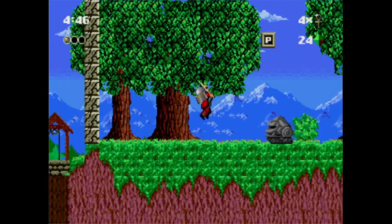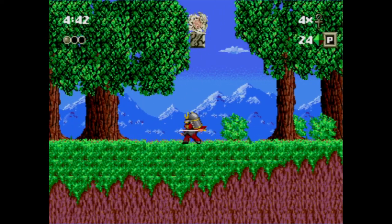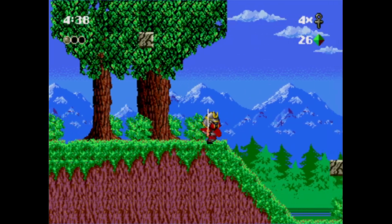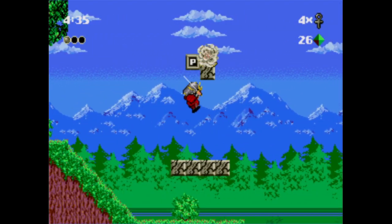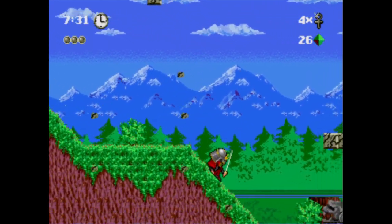You have to hold down to duck — or hold down to teleport. If you lose all your health as a transformation, you do go back to regular Kid Chameleon, which has far less powers.